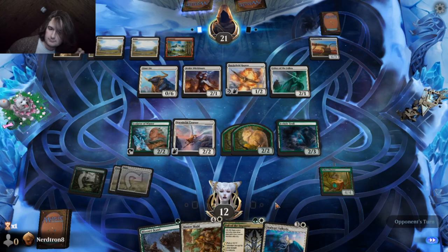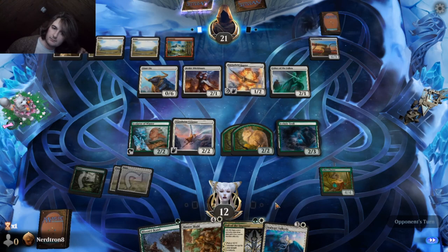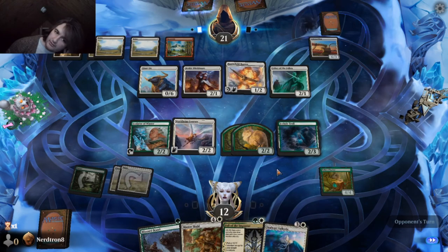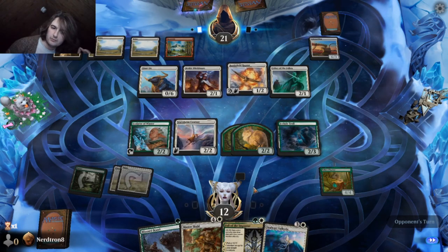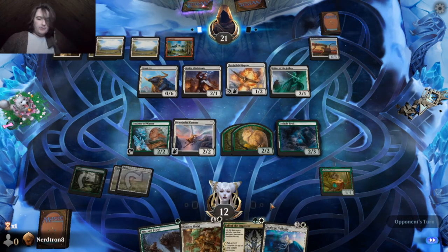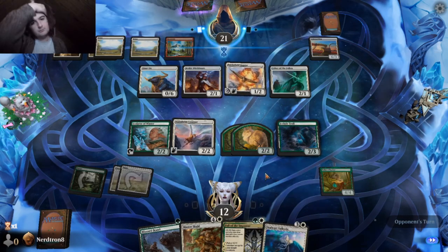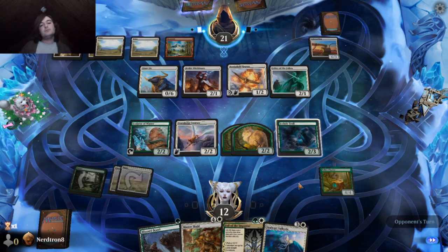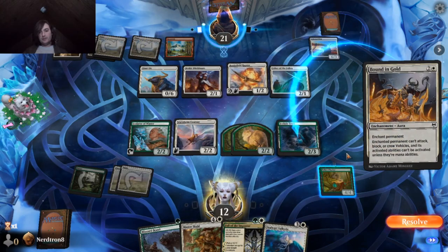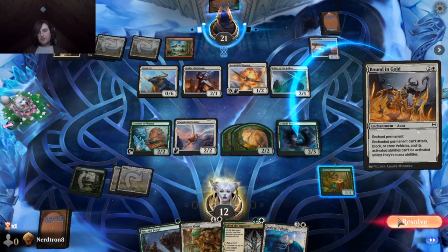I should be attacking with Stalwart Courser since they're not attacking — I can afford to. I also want to start getting this Fall of the Impostor to begin popping off.